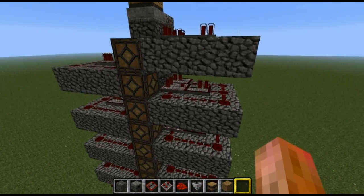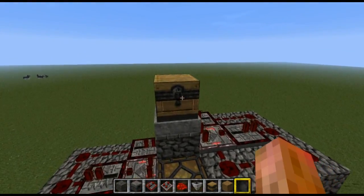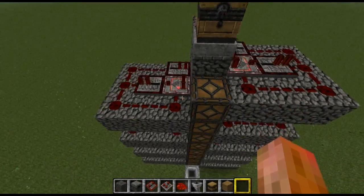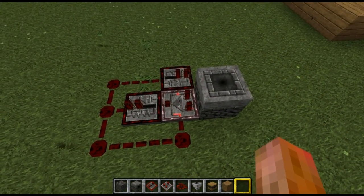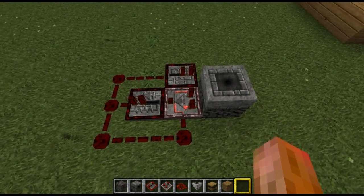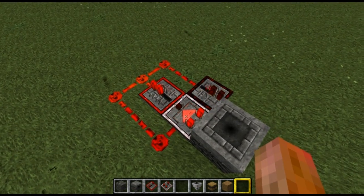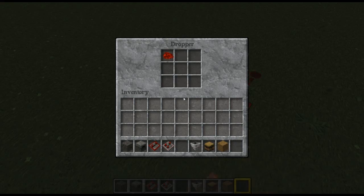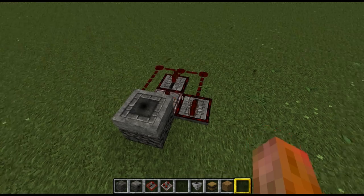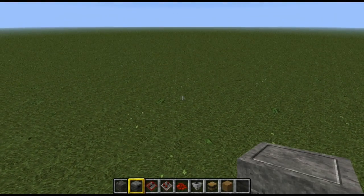This system works off a bunch of redstone clocks and will always move the item to the next dropper. As you can see, there are our 10 diamonds. This here is a small redstone clock and as long as there is an item inside that dropper, the redstone clock will continuously pulse until the item is moved on. Once the item is moved on, the clock will turn off, so the item will never get stuck inside the dropper itself.